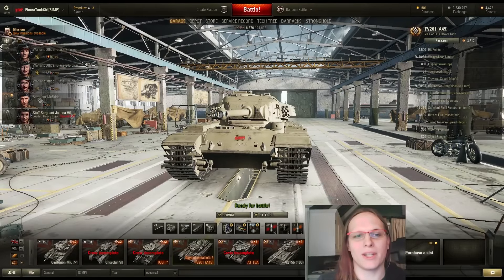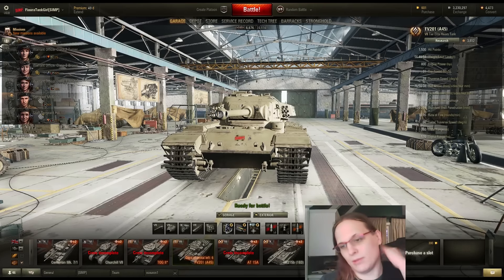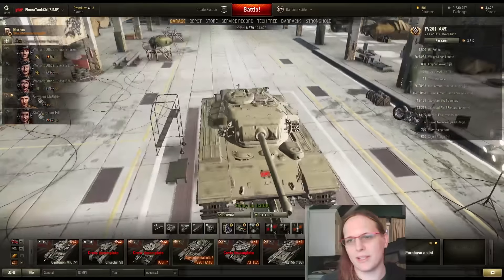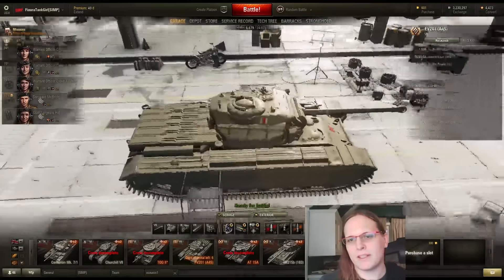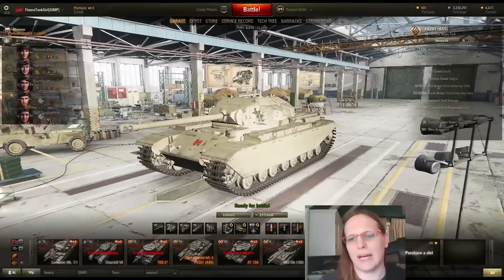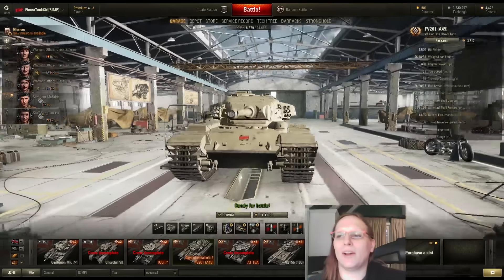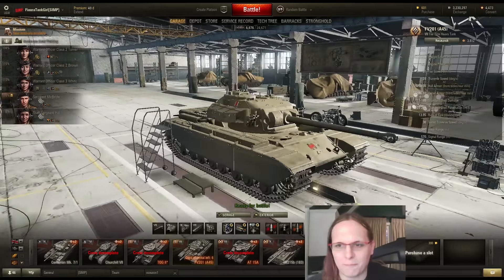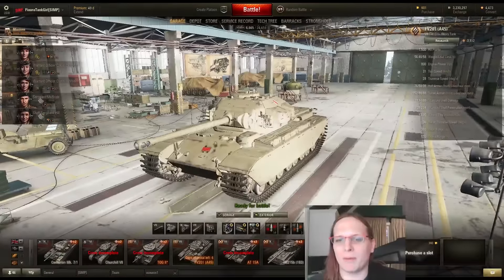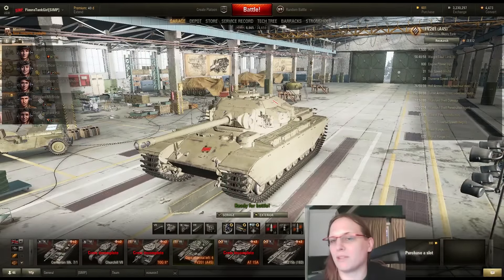My British heavy crew is my second female crew who are going to eventually get into the FV215B. I'm currently on the Churchill 7 — I'm not here to talk about how terrible that tank is. We're going to talk about this tank. I'm going to be honest here: the hull armor sucks. If any part of your hull is exposed, even the upper plate, you're going to get penetrated. Flat out, hull armor sucks.